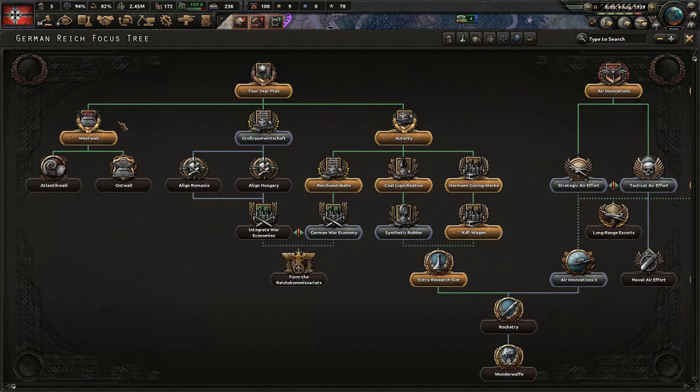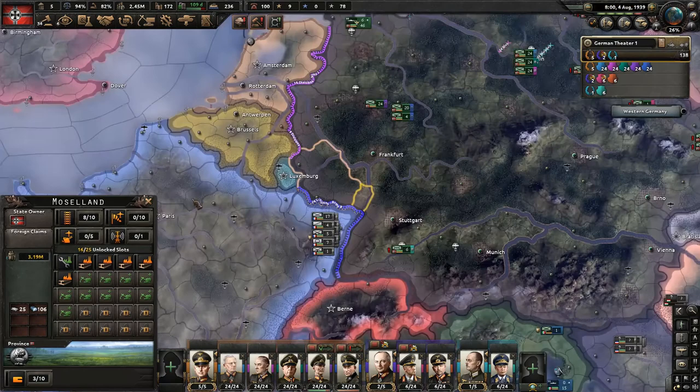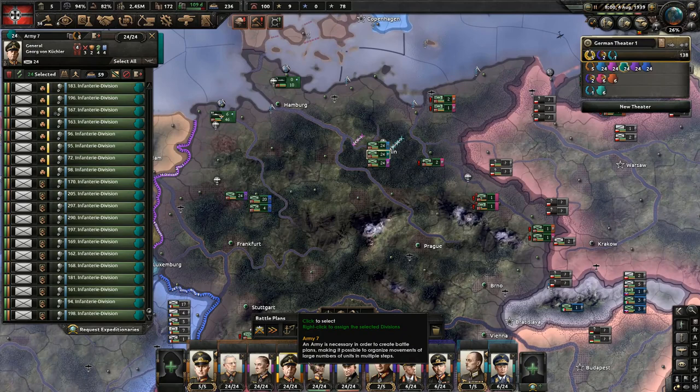To prevent France from attacking you while you're attacking Poland, it's best to have forts here. Forts can be easily acquired by constructing the Westwall, which will place level-three forts all across the border and will prevent the French from invading you.